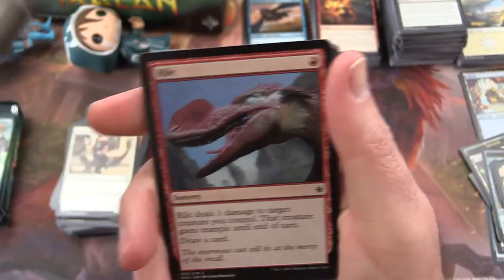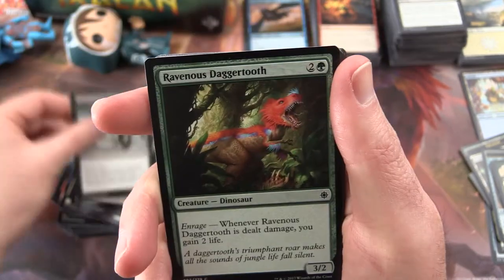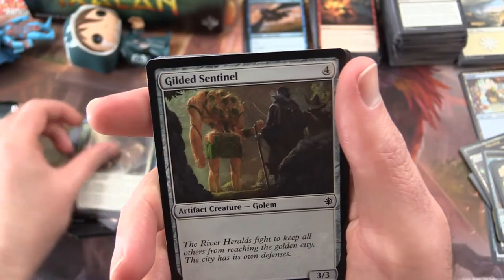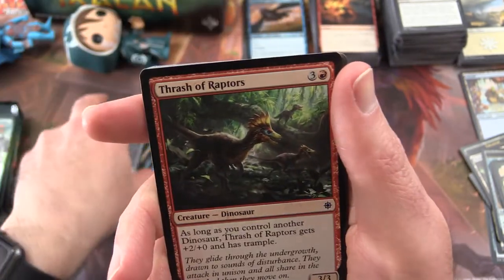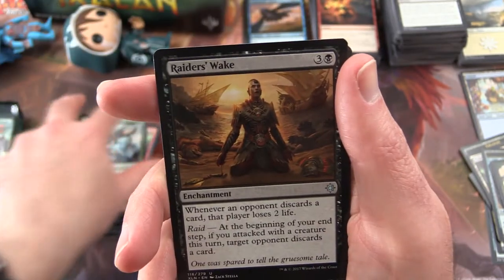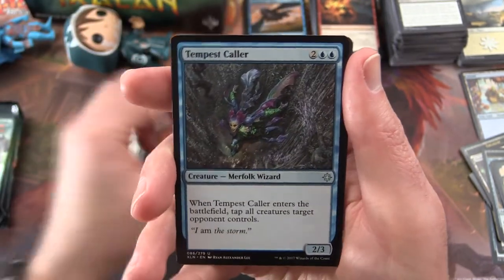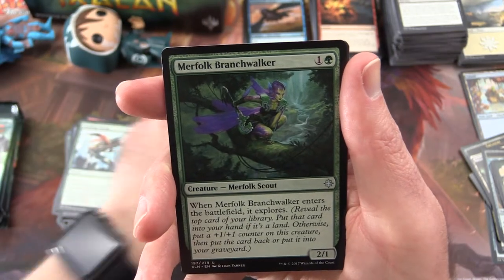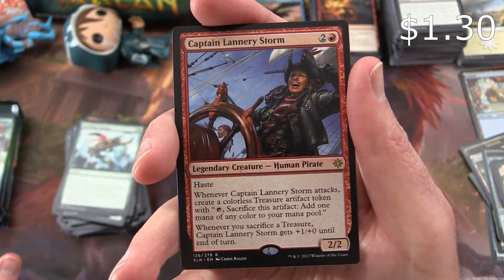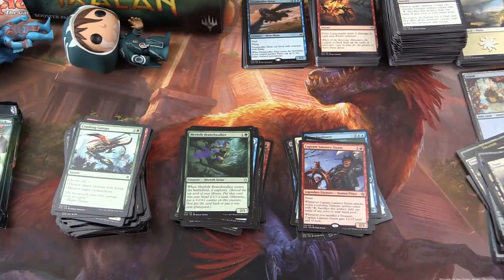We have Skullduggery, Rile, Bishop's Soldier, March of the Drowned, Ravenous Daggertooth, Shaper Apprentice, Paladin of the Bloodstained, Gilded Sentinel, Thrash of Raptors, Crushing Canopy. Uncommon is a Raider's Wake, Tempest Caller, Merfolk Branchwalker, and a Captain Lannery Storm. I think we got one of these from the first box — very nice.